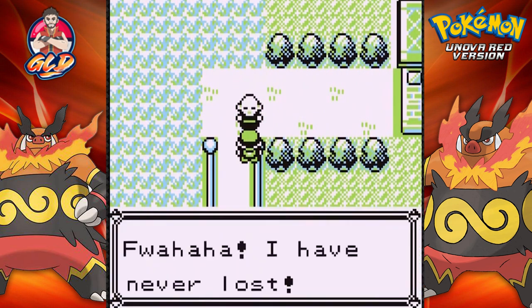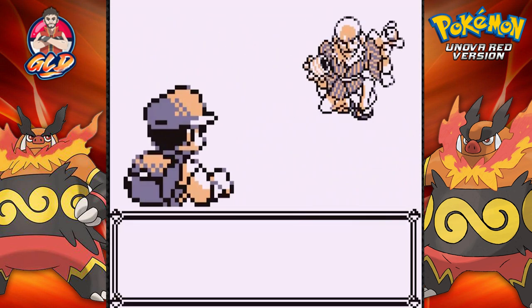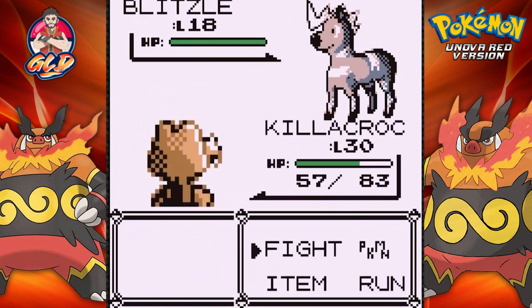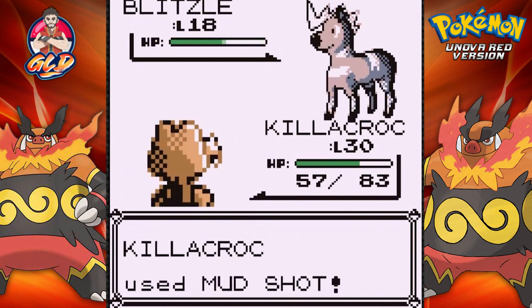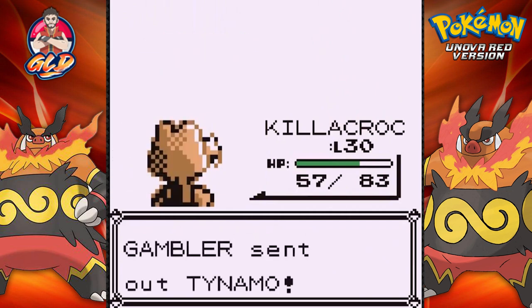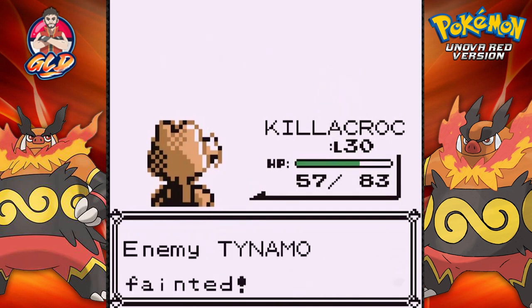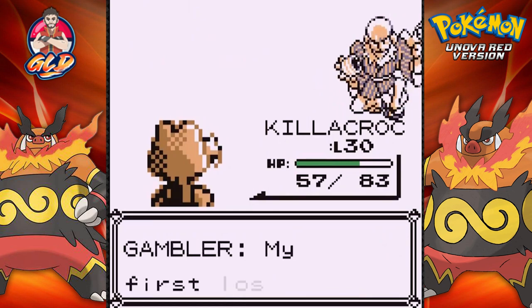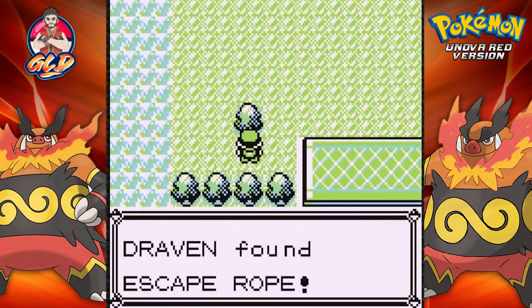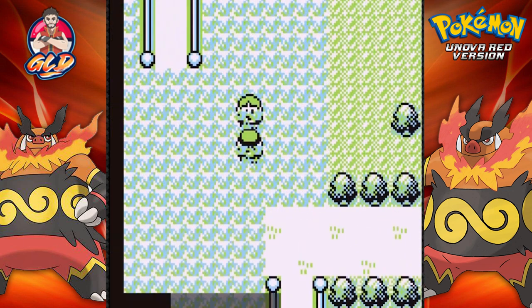He says he has never lost. Well, first time for everything — I lost my very first battle when I started the Pokemon Yellow walkthrough. Let's go with a mudshot. Blitzel goes down and he's coming out with a Tynamo. Let's continue with a mudshot — it does its thing there we go. He says it's luck of the draw — nope, pure skill. Found ourselves an escape rope.